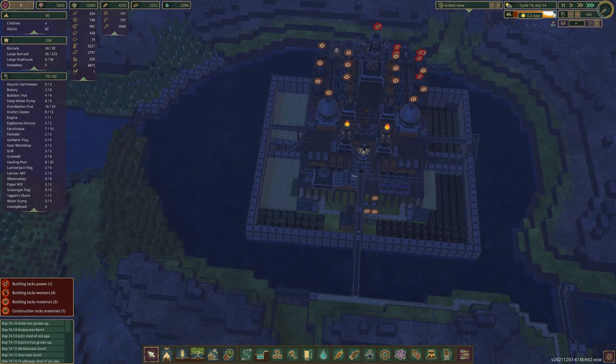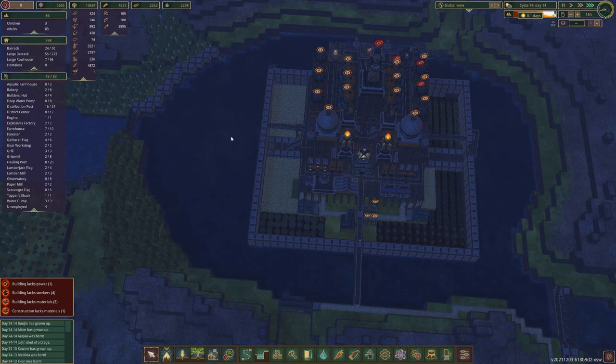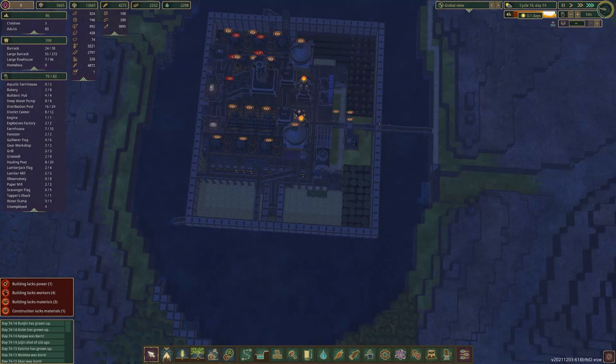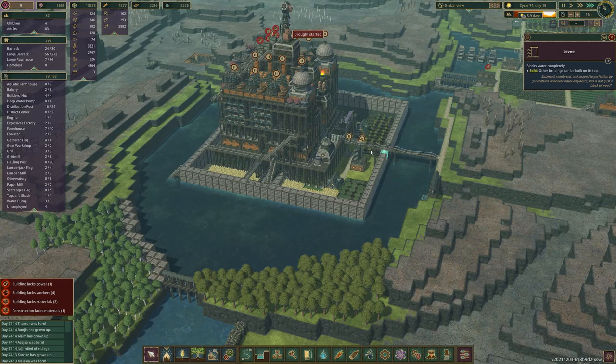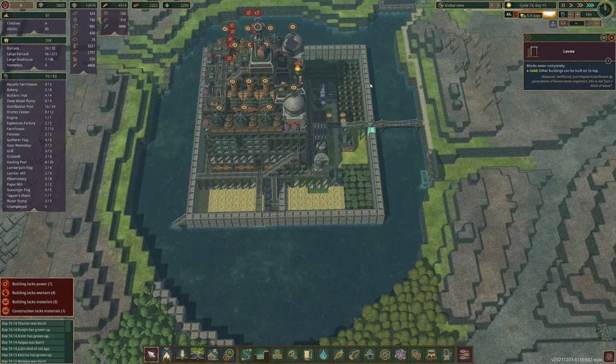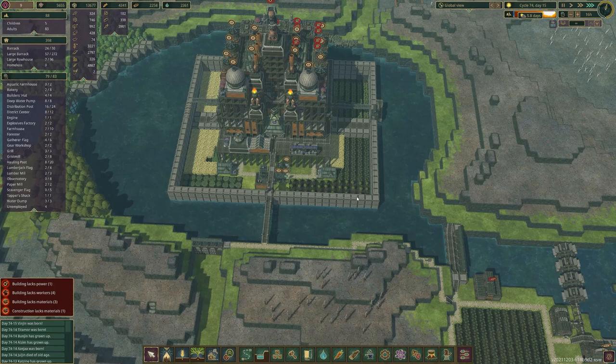We're going to provide water for 300 beavers — that's a lot of water. I think it's around 24 tanks of the big tanks if we want to last a nine-day drought, and we're just in time for drought as always. I moved this forward so we can put some trees, and I put some berry bushes just in case I want to grow some beavers. We've got this little bridge going out here, and I filled out some of this — quite a lot has been happening off camera.